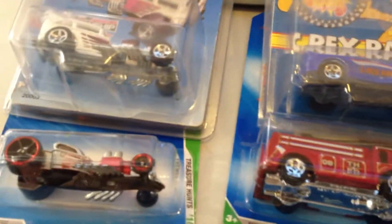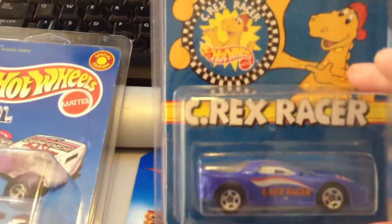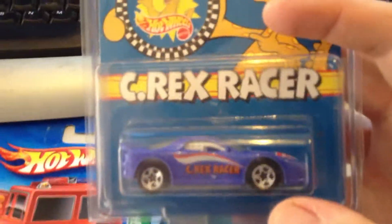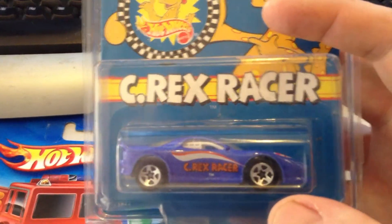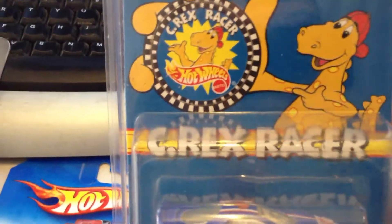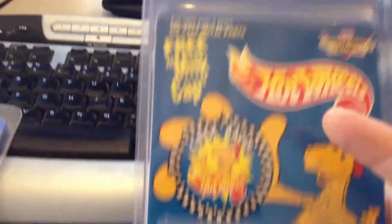Got a few things in the mail today. Let's go over this one from Macaroni and Cheese from Kraft Dinner — it does pay off to eat Kraft Dinner once in a while. The C-Rex Racer, Camaro C-Rex Racer. 1993 this came out, got the old milk cap there.